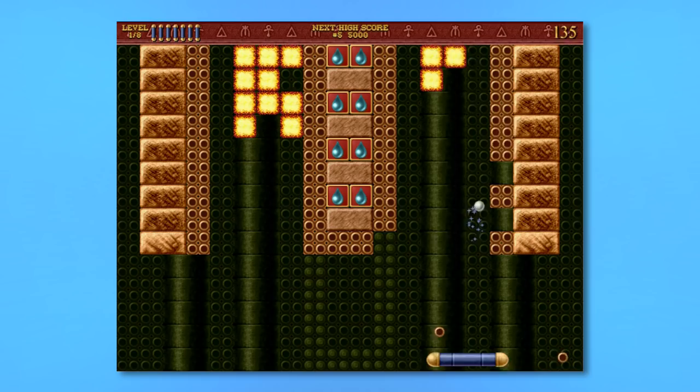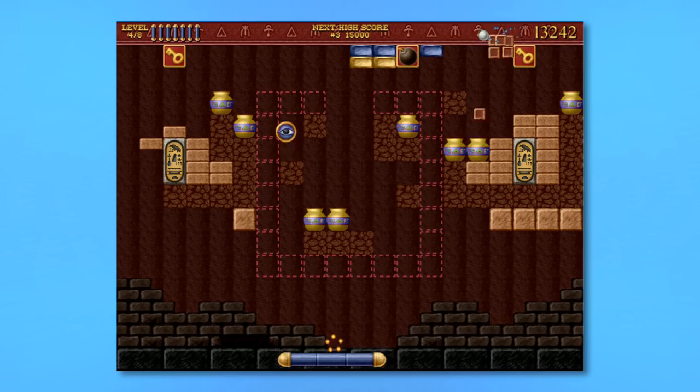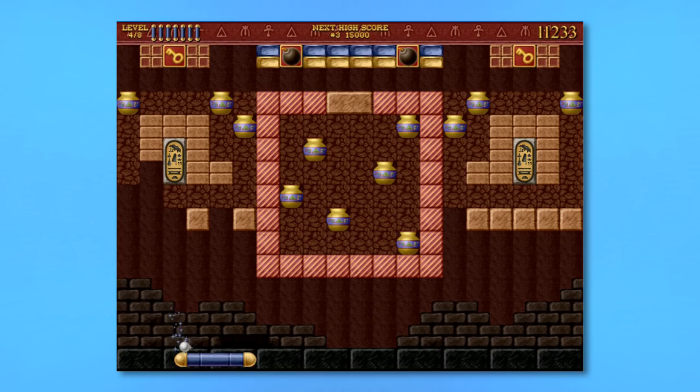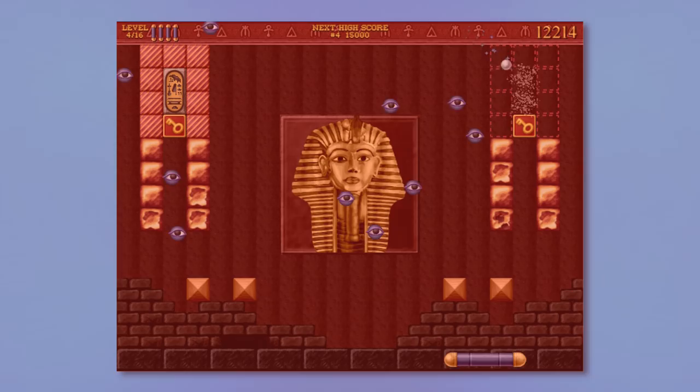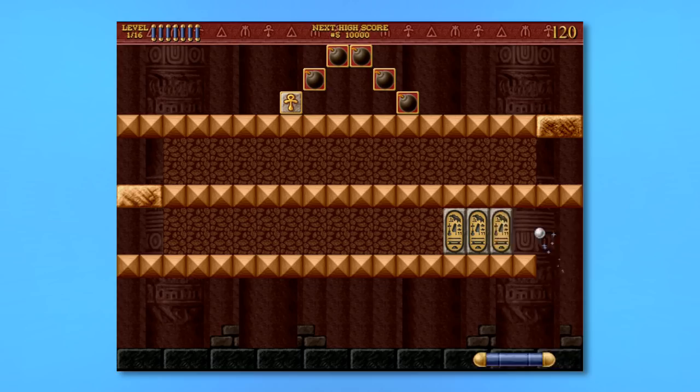Things are also kept interesting by the power-ups that randomly drop when you break a block. Sometimes you get a bigger bat, laser guns, multiple balls, laser guns. Other times your bat shrinks, or you lose a life, or you get some weird blue eye things that just float around and get in the way and make it really hard to control where the ball is going to go. Generally speaking, the level design is pretty good, usually incorporating some kind of puzzle or aim challenge. But others are just plain evil, like one where you have to make the same tricky shot over and over again until you make your whole way to the top.